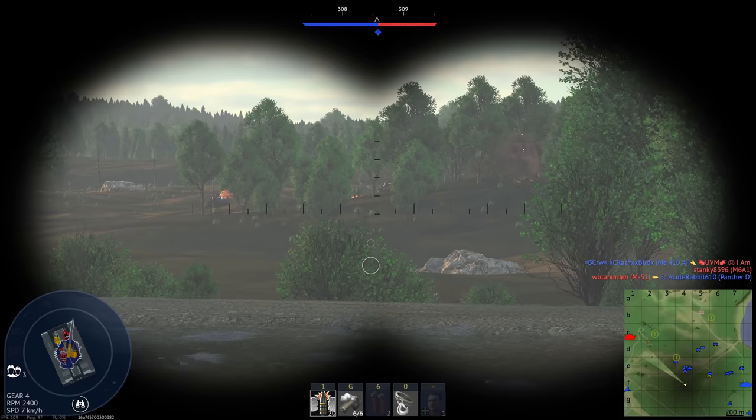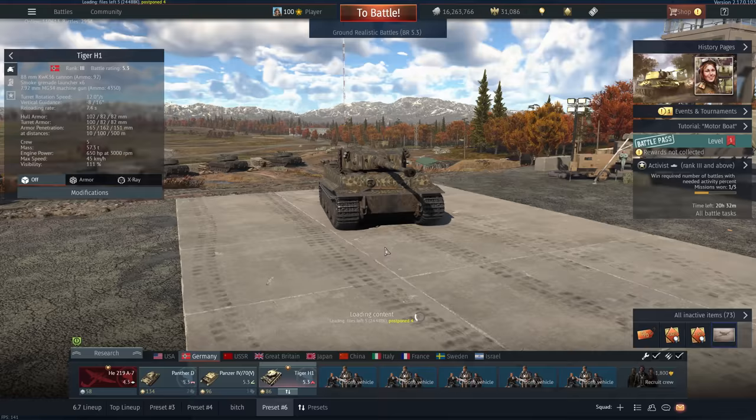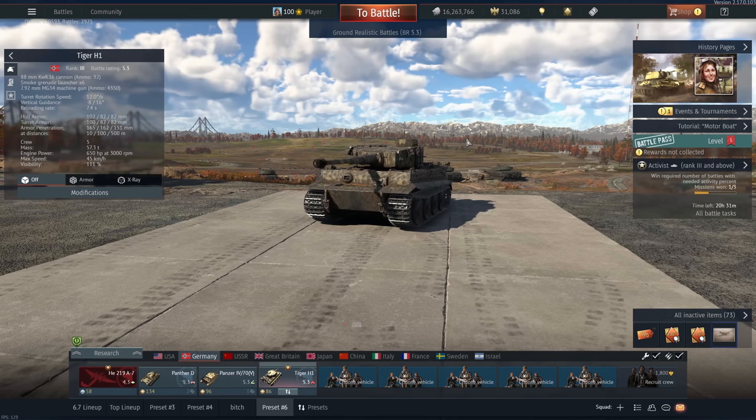On long-range maps like this, most allied tanks can't even really retaliate all that well. You guys get the gist of it — 5.3 Germany is just a little bit powerful. You don't get a ton of down tiers in the Tiger H1, but when you do, it is just not fair. If you guys have suggestions for vehicles you want me to play, leave it in a comment. Hope you guys enjoyed the video, and I'll see you on the next one.